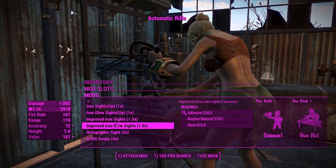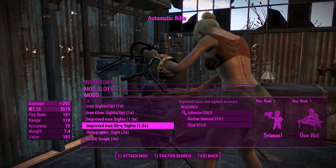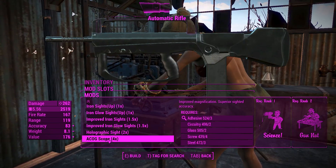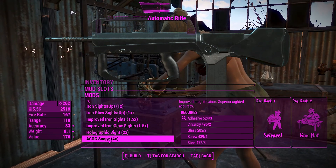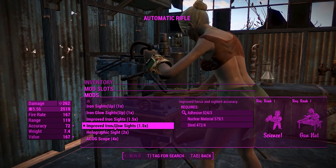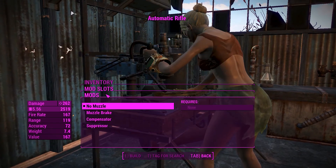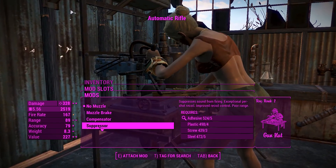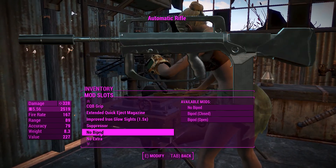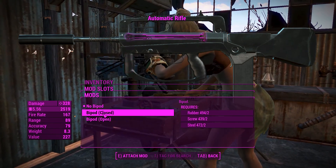For the sights, you've got a whole slew of iron sights to choose from, one times or 1.5 times zooming, a holographic sight giving two times, or an ACOG scope — which is see-through by the way — giving four times. I think that's a little bit over the top, so I'll just go for the standard iron glow sights. For the muzzle, you've got the usual: muzzle brake, compensator, and suppressor. Going to go for the suppressor every time — why wouldn't you?